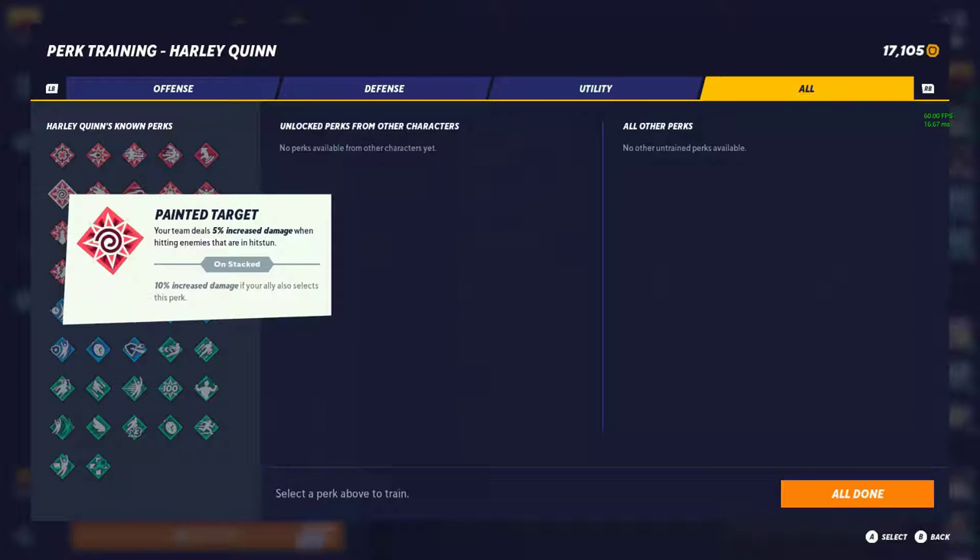Painted Target gives a 5% damage increase when hitting enemies that are hit-stunned, 10% when with an ally. I'd say tier 2 — nice damage. The best way I can put why it's good is: if you knock out one opponent and their teammate is still up, attacking them together will build up a lot of damage. But still not tier 1, because it's a rare chance that you and your teammate will both be jumping one person at a time in this game.